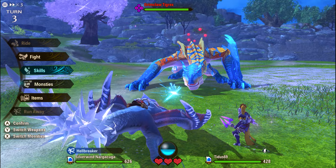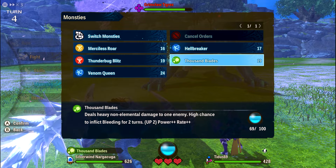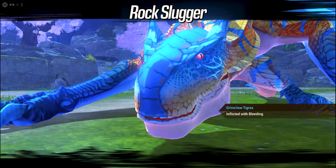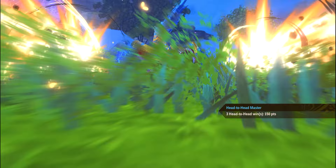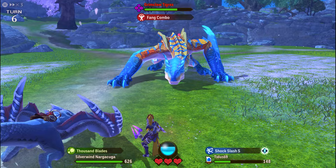On this turn I also try to apply defense down status, but unfortunately it doesn't proc. Grimclaw always does the rock throw targeting my rider, but I'm full health so I know I'll survive. I decide to refresh my buffs and ask Nagakuga to apply Bleed. I survived the rock throw and Tigrex has Bleed. Knowing Tigrex will get enraged next turn, I build more kinship with a double attack and re-proc the poison status. Since Tigrex had Bleed, it did more than 4000 damage for a double attack.